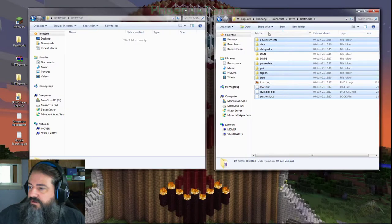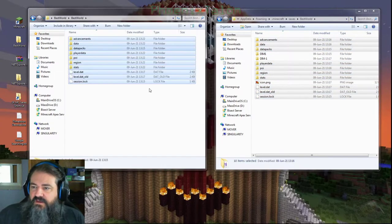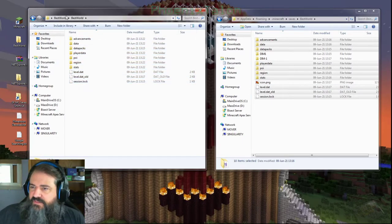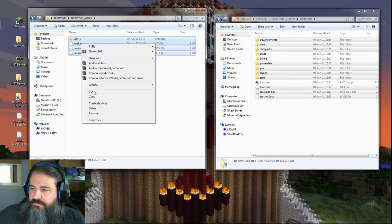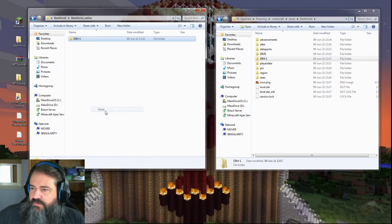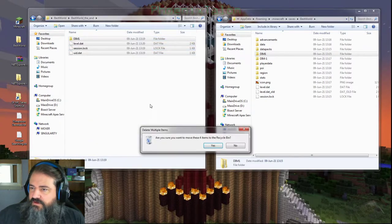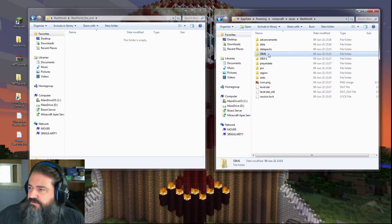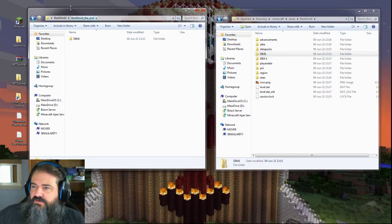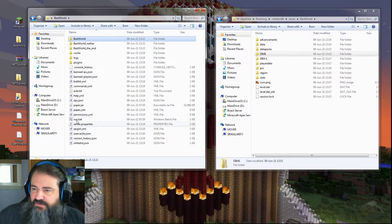I don't want to drag them over — that's important. I want to copy and then paste, because I don't want to move these folders, I just want to copy them over. Now we're going to come into the nether, delete all this, and then copy dimension negative one and paste that. Then we go into the end, get rid of those, and copy dimension one and paste. We should now have nether, end, and our main world file — that's all you need to make that work.